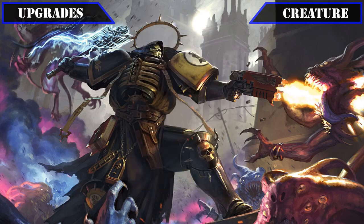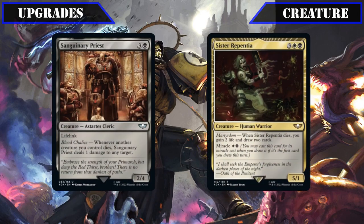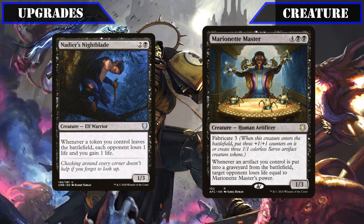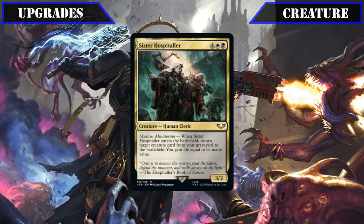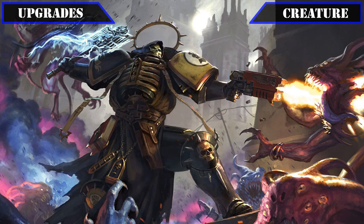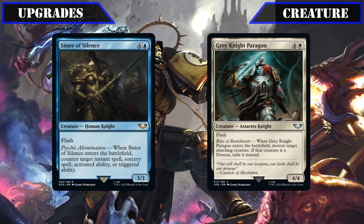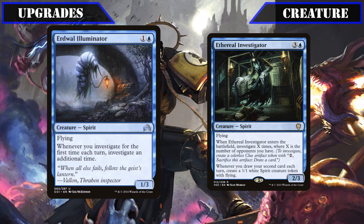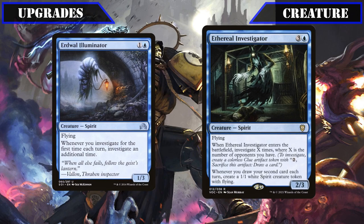Moving on to some creatures that will get us extra mileage out of our clue tokens: Sanguinary Priest and Sister Repentia, whose on-death drain and draw would be better suited for an Aristocrats build, will be swapped out for Nadir's Nightblade and Marionette Master, both of which tack on decent AoE or single target burn as we crack our clues for value. We'll also cut Sister Hospitaller for Workshop Elders, who passively weaponize our clues by permanently turning them into 4/4s with flying so long as they stick around. Finally, we'll swap out Sister of Silence and Grey Knight Paragon for Erdwal Illuminator and Ethereal Investigator, both working better with our investigate-heavy playstyle — the former doubling up on the first investigate we perform each turn, the latter generating extra clue tokens as it comes down and extra 1/1 evasive bodies as we crack them on both our and our opponents' turns.